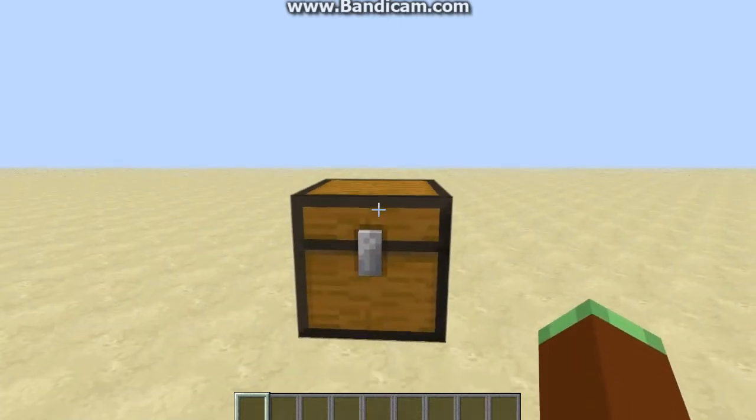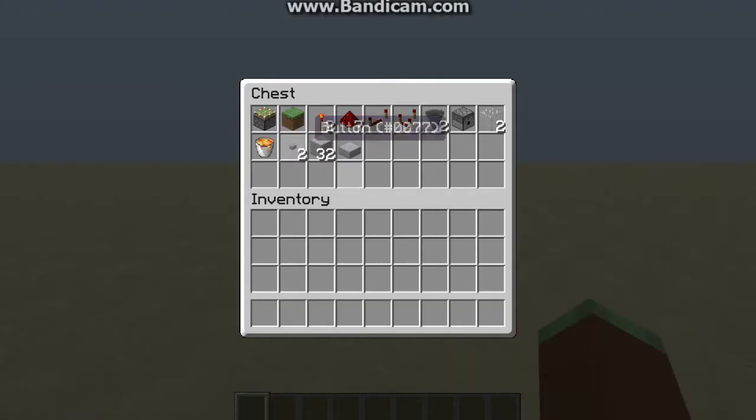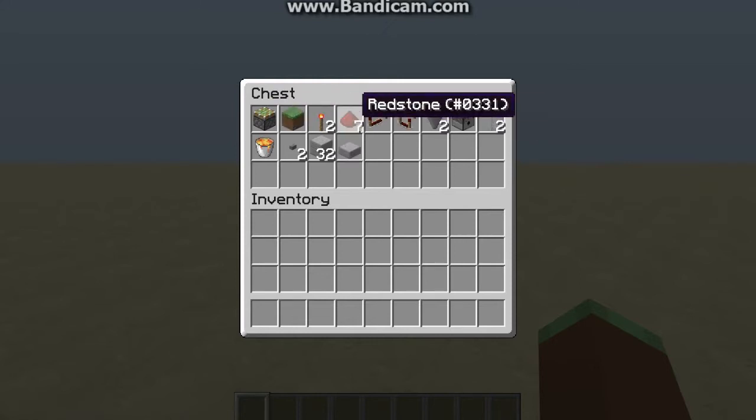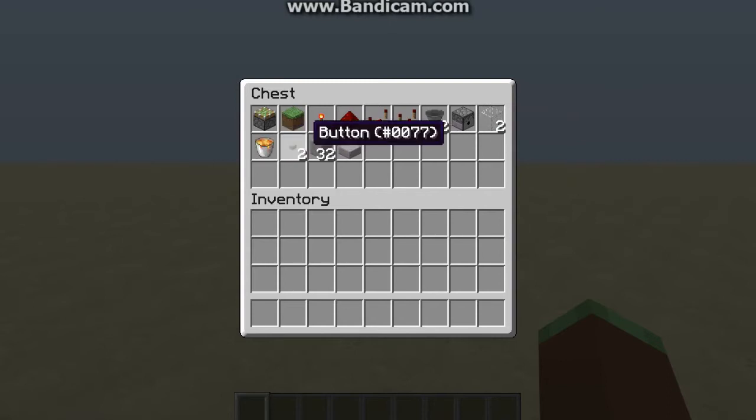So to start things off, let's look at what materials you're going to need. You're going to need one sticky piston, one grass block, two redstone torches, seven redstone dust, one redstone repeater, one redstone comparator, two hoppers, one dispenser, two pieces of glass, one lava bucket, two buttons, any building material you want — at least probably 16, but I went with 32 just in case — and one stone slab.